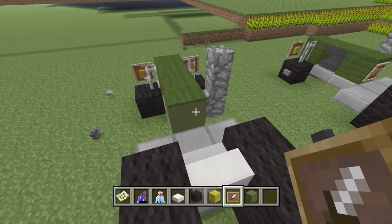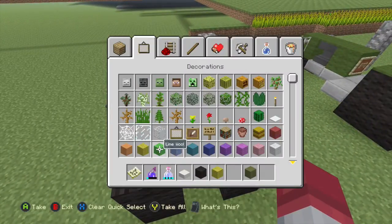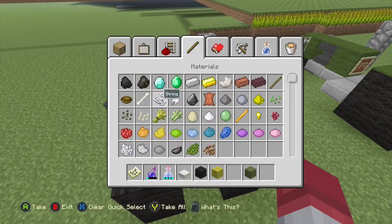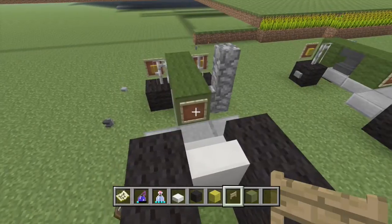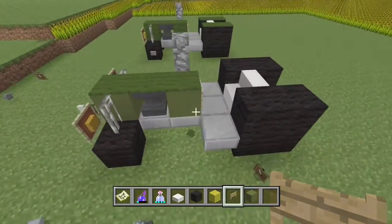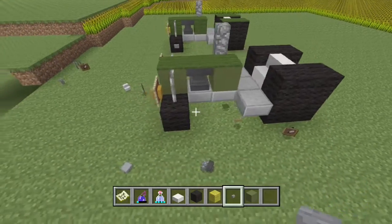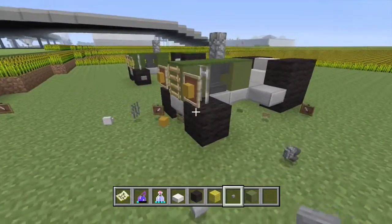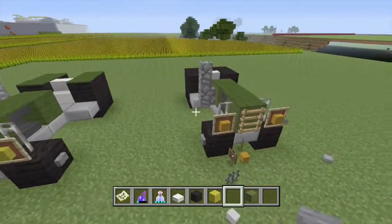Next, get another item frame and set it right here — this will be your steering wheel. Now you're going to get a wooden fence. That's what we have so far. Now last step: add buttons to make it look cool. And there's the tractor.